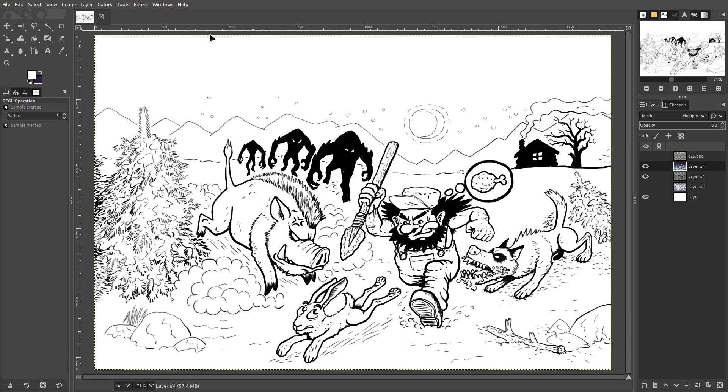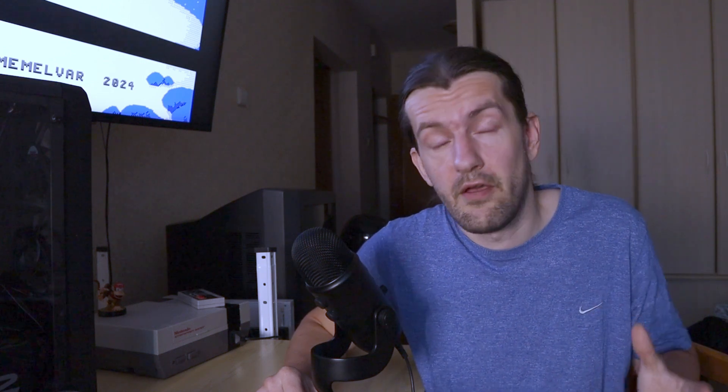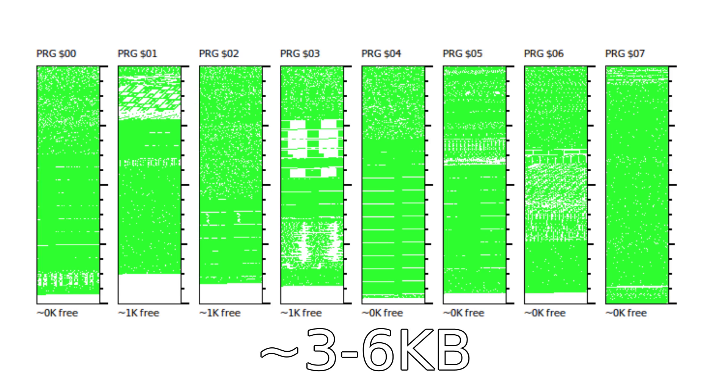I had to fix the sketch so the elements wouldn't be as spread out, then I inked it comic-book style and finally added some colors. This is probably not the final version and I might still change it before I'm done with the game. That's about all I managed to achieve — I still have plenty of things to do. I have about three to six kilobytes left in the ROM, so it's probably going to be one more video.